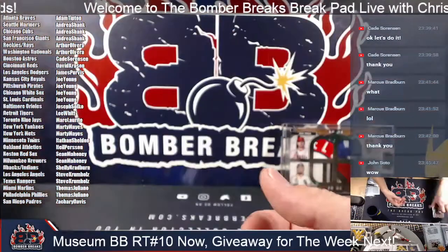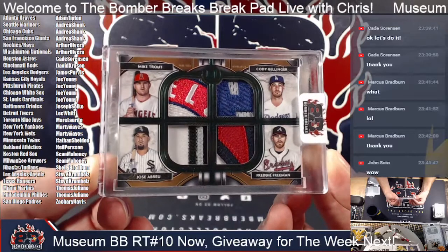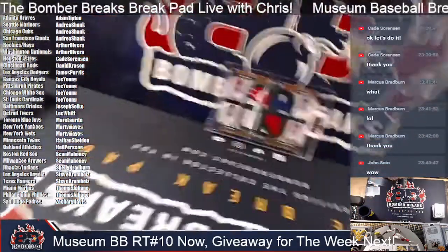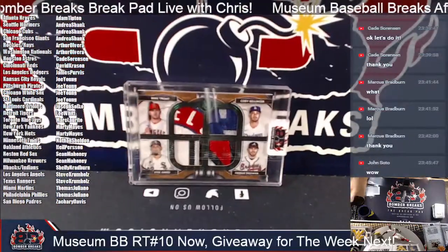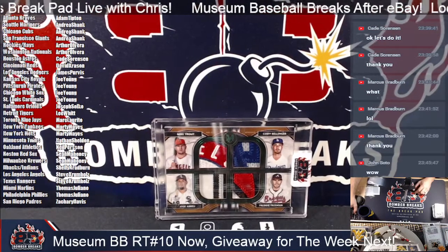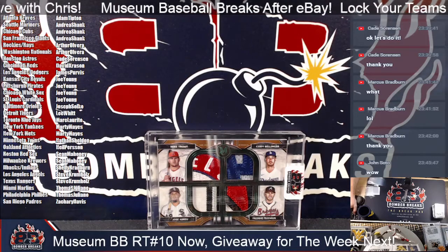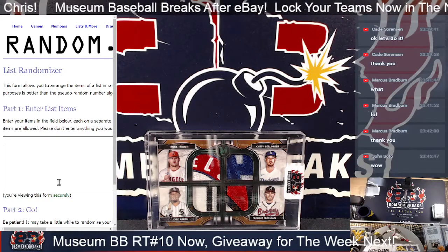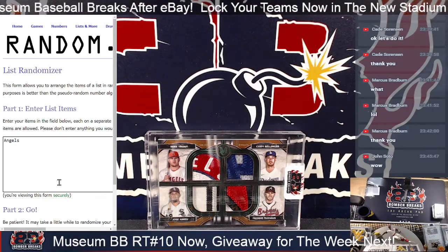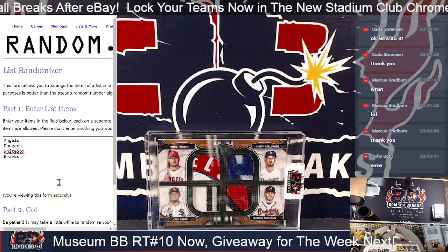This is a big one right here guys — four of you are going to be in a random window in just a moment. We've got to randomize it. Good luck everybody. So it's Trout, Bellinger, Abreu, and Freeman — those four. It's a one of one quad patch. Good luck guys. Angels across the top, left to right, top to bottom. So it's going to be Angels, Dodgers, White Sox, and Braves. You guys have got to win this card.